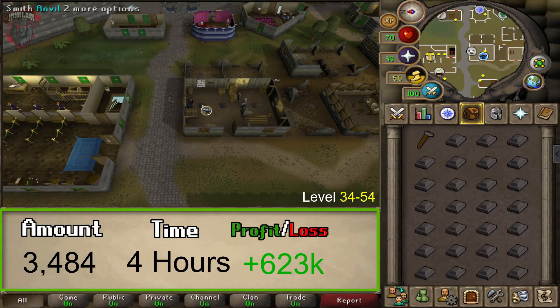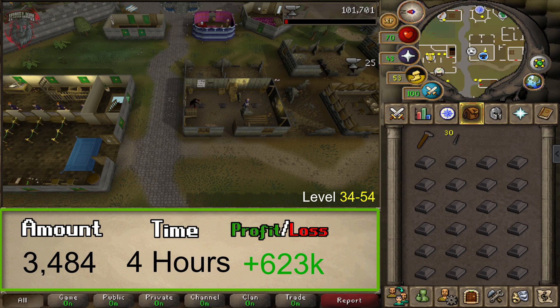From level 34 to 54, we will be doing Steel Darts. You can usually make some profit from this method due to people always needing darts. At the time of recording, this should make you a profit of about 623k. You will need 3,484 steel bars, and this method should take around 3 to 4 hours to complete.